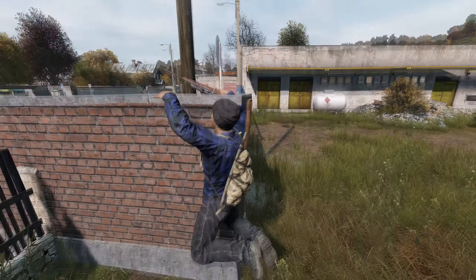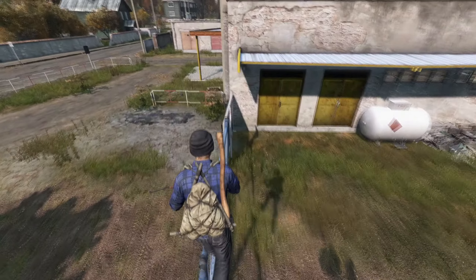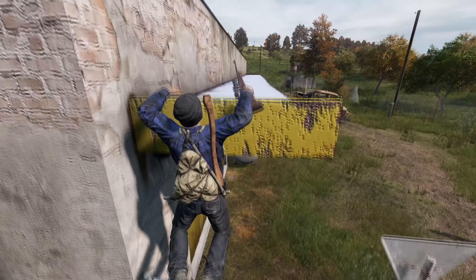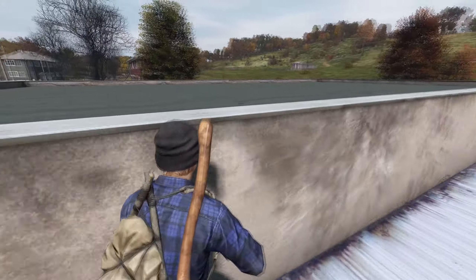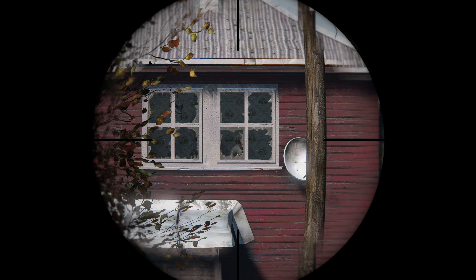In a similar vein, it's good to memorize roofs that you can climb on. You may never need this trick, but the one time you remember it, it could land you a sneaky kill. Let's say there's a dude in the window across the street and you can't get an angle on him — climb the house, go onto the roof, and now you've got a shot.